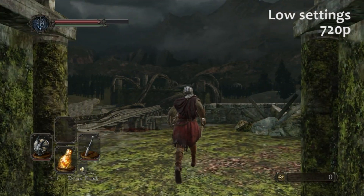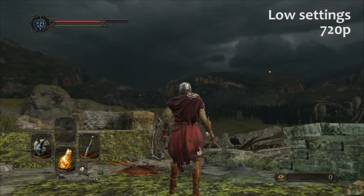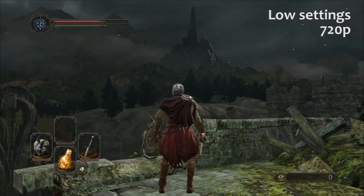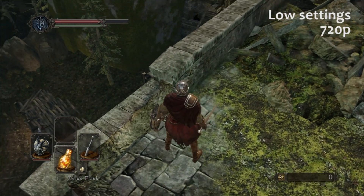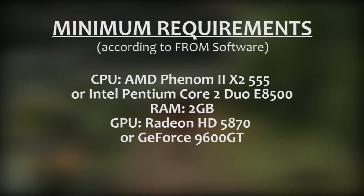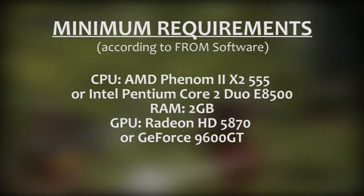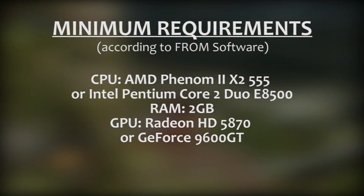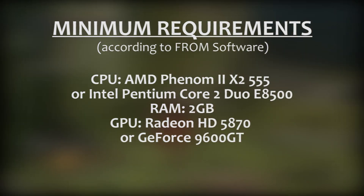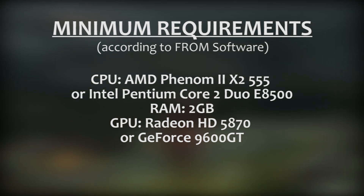This is Dark Souls 2 running on the lowest possible settings at 720p resolution. You'll see some jagged edges and muddy textures, but honestly, this looks pretty good considering it's as low as the game's settings will go. Here are the official minimum hardware recommendations from the developer. They recommend a relatively low-end dual-core processor such as the X2 555 or an E8500. They also recommend at least 2GB of RAM and video cards equivalent to a Radeon HD 5870 or a GeForce 9600GT.